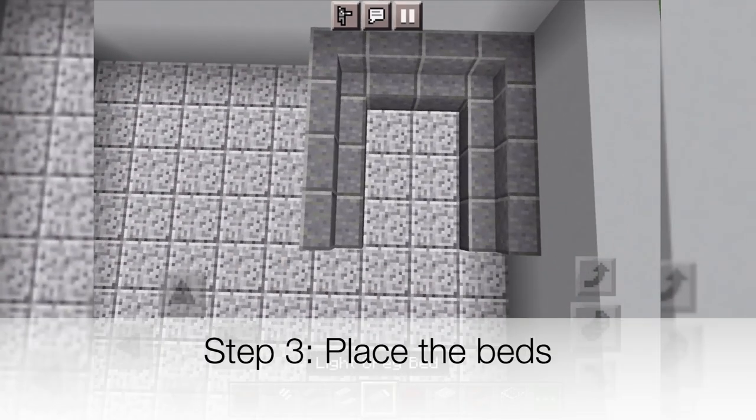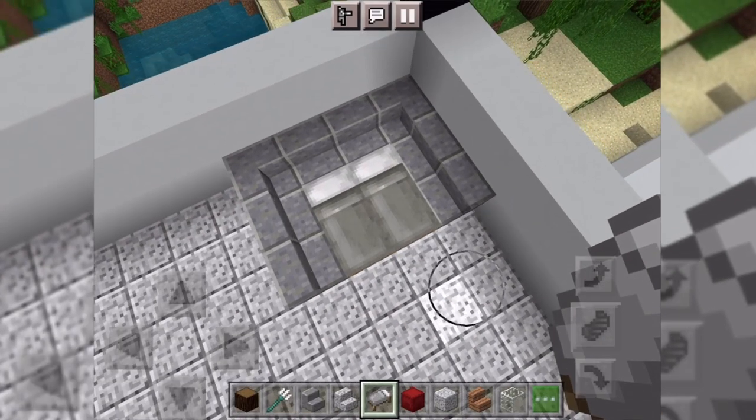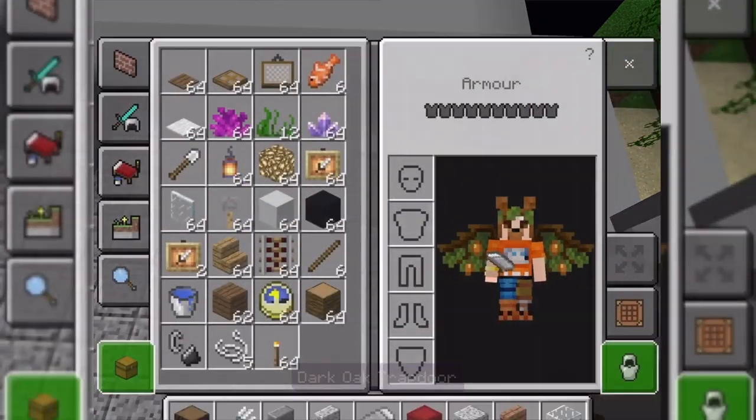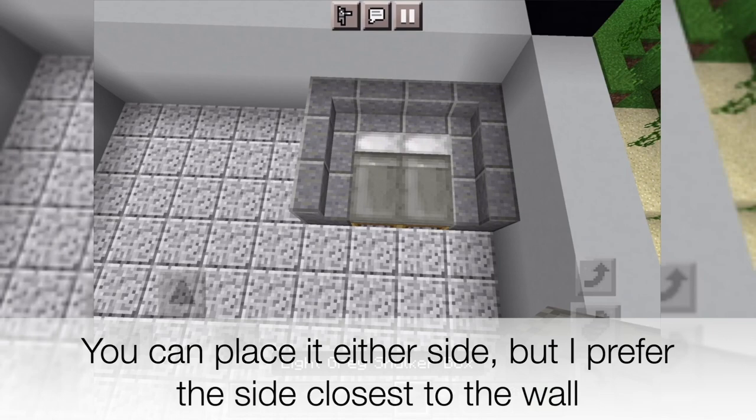Step 3. Place your beds. Place a matching shulker on the side. You can place it on either side, but I prefer the side closest to the wall.